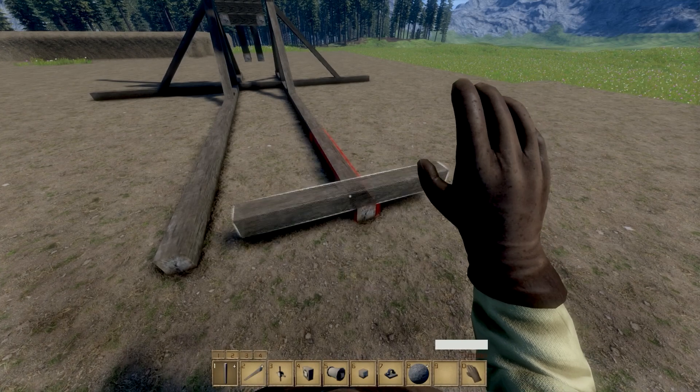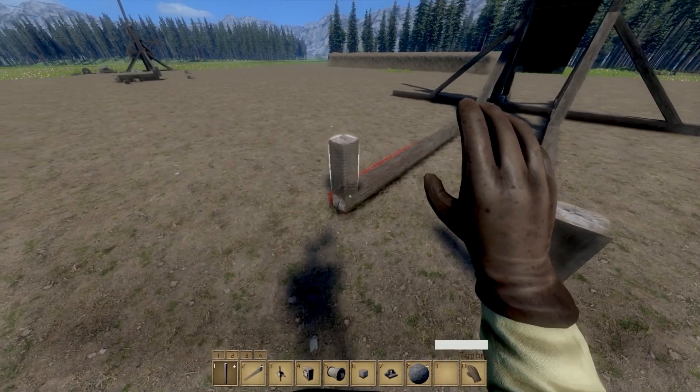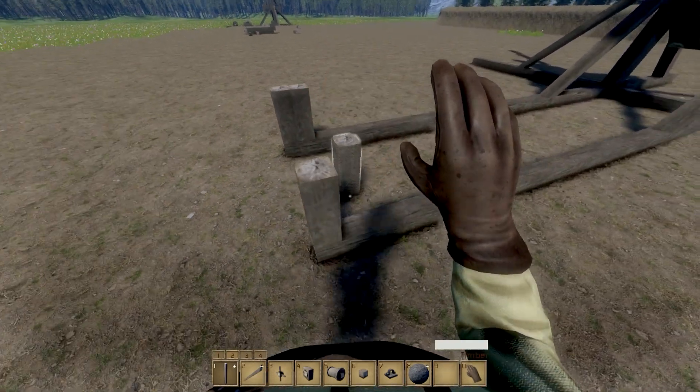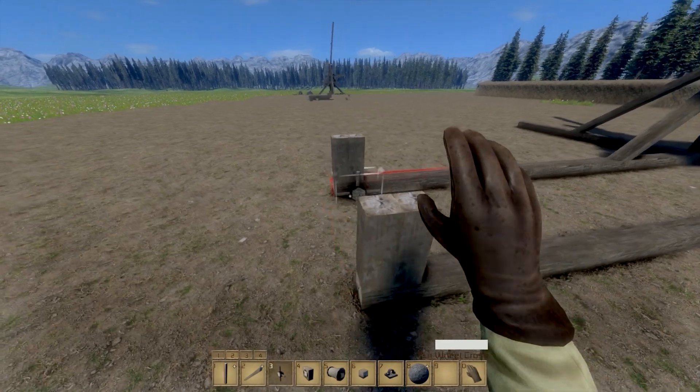Now let's start creating the pull-in mechanism. Add a few vertical timber poles and make sure they are doubled so the catch block can be placed on top. This is the same thing as the rotating line when we were creating the lever. All you need to change is instead of timber, put the rope drum. On the outsides, add a turn wheel.